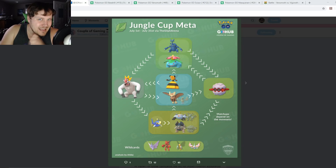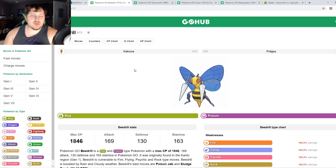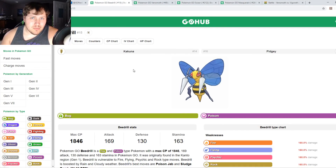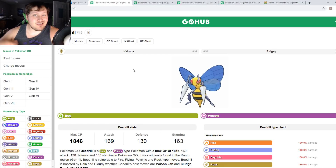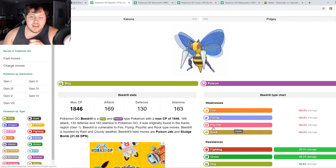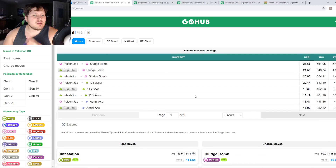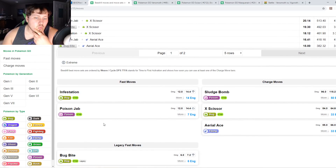So let's go over these four Pokémon: Venomoth, Scizor, Beedrill, and Masquerain. Starting with Beedrill — Beedrill is weak to Fire, Flying, Psychic, and Rock. It super-resists Fighting, Grass, Bug, Fairy, and Poison.